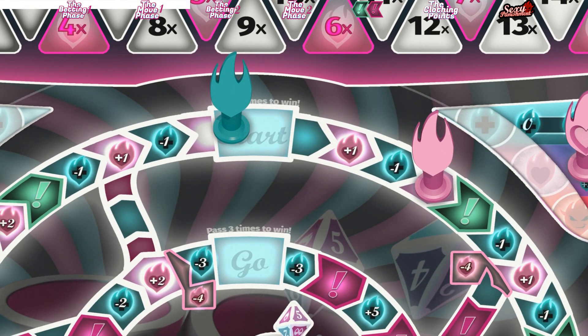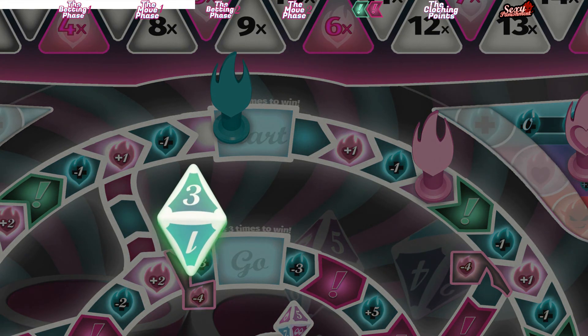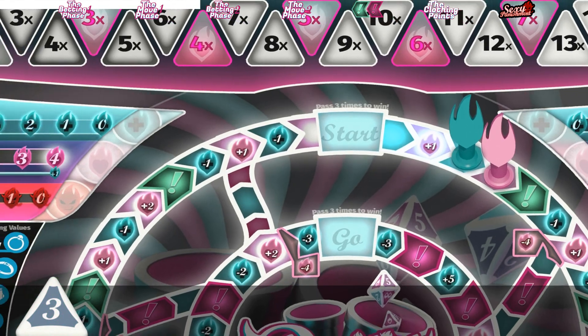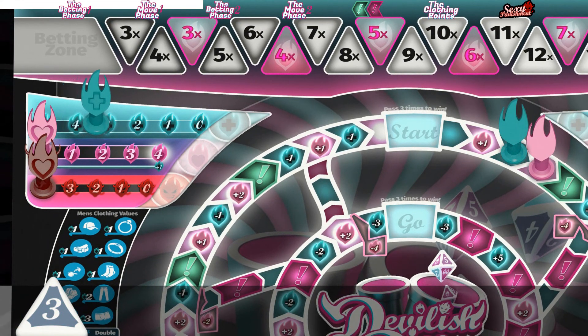Since Alan lost the betting phase, he only gets to roll one die for this move round. He rolled a three. He has no choice but to move three spaces, which results in him landing on a negative health point space. Unfortunately, this first round he loses two health points.